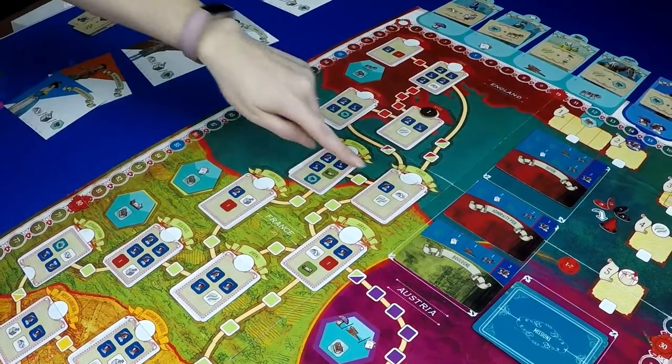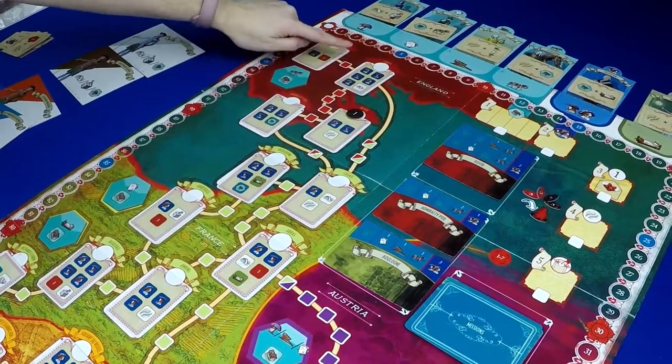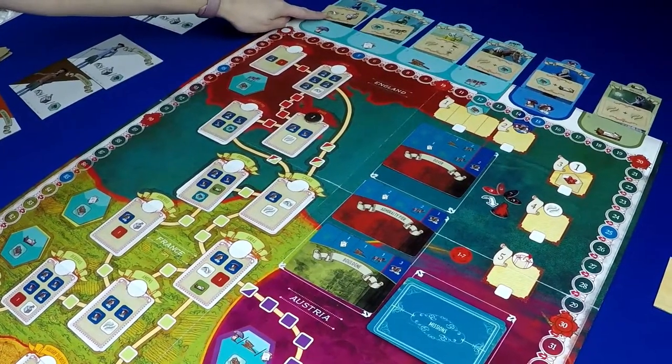We're going to give a general overview of the game and then give our thoughts at the end. At the beginning of the game the board is set up with mission cards, building tiles, and location cards. Above the board you place favor cards on the favor tiles.